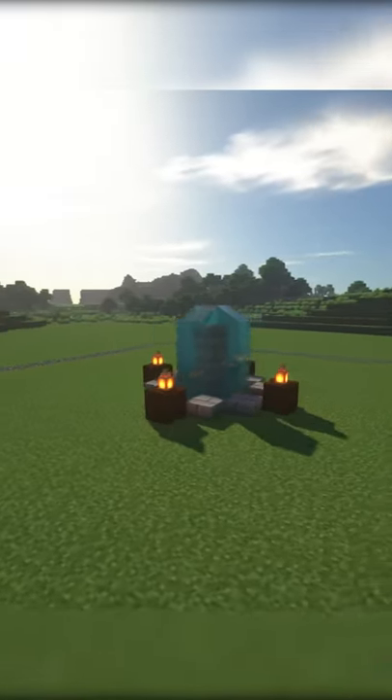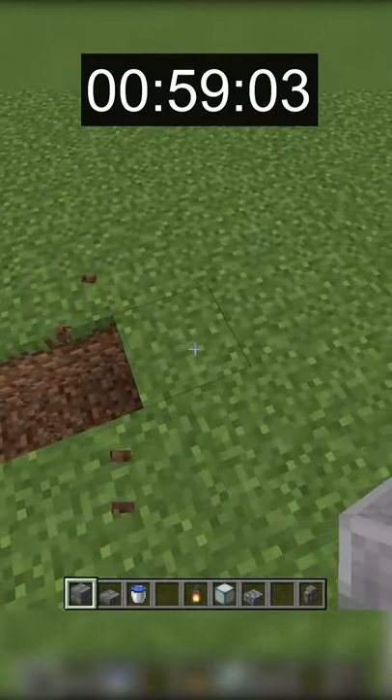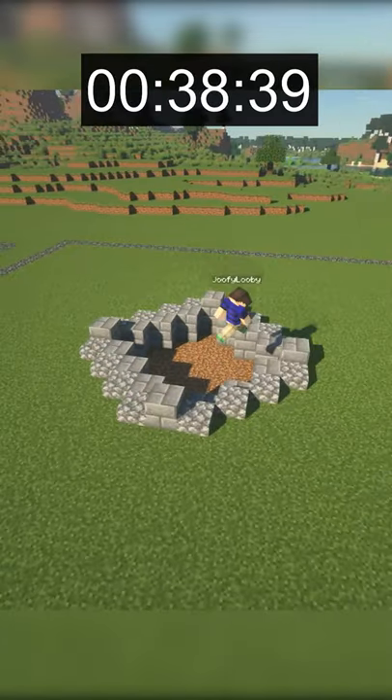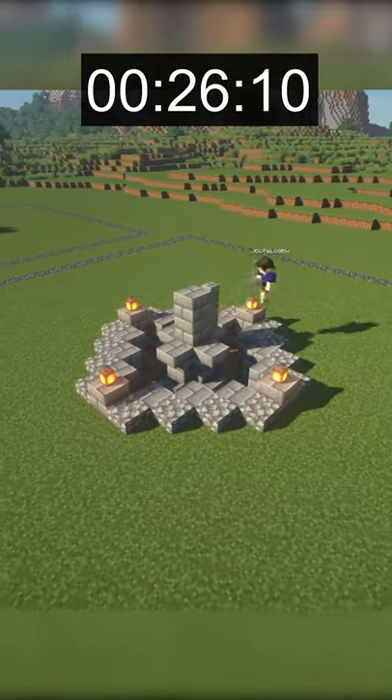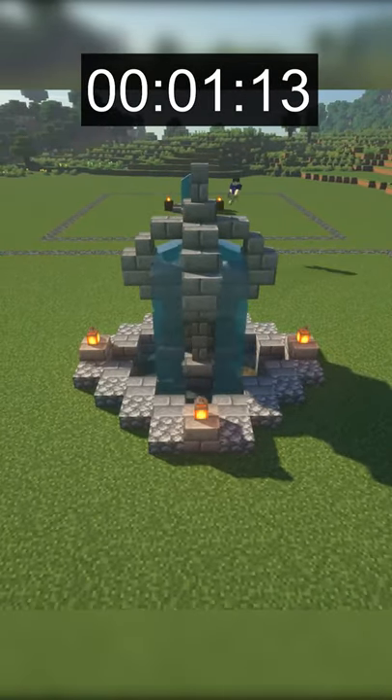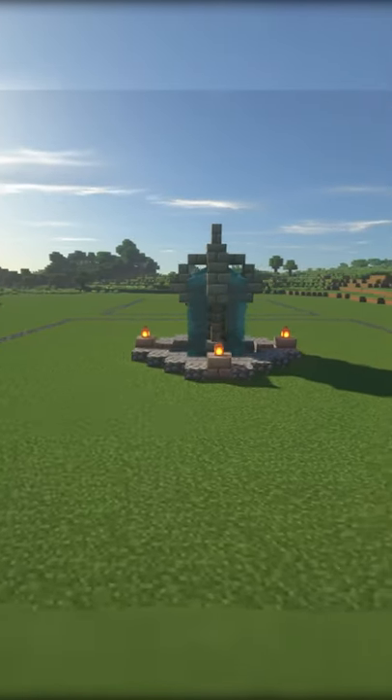Moving on to the 1 minute build. My plan for this build was to do something similar to the 10 second fountain. I used the same foundation shape, but just added some more detail to the actual fountain. I used stone brick walls, and created a little sphere on the top to add to this fountain's style. Overall, I'm really happy with how this fountain turned out.